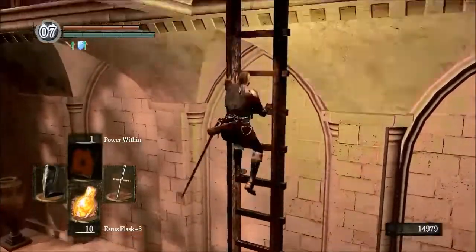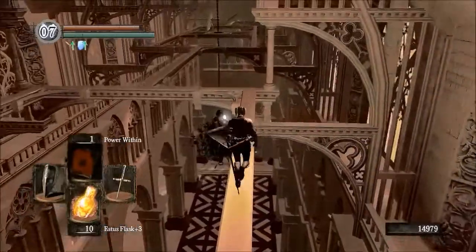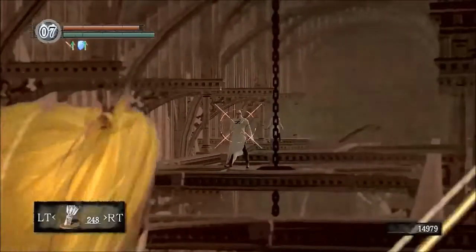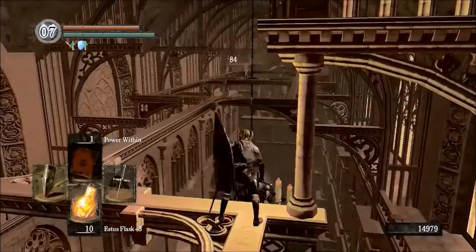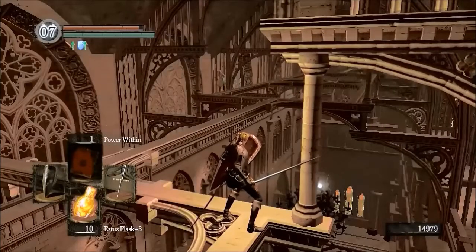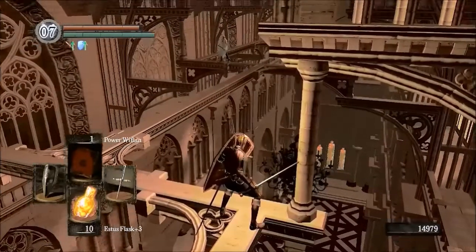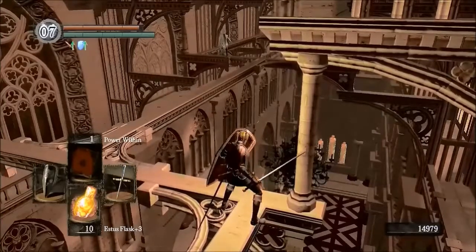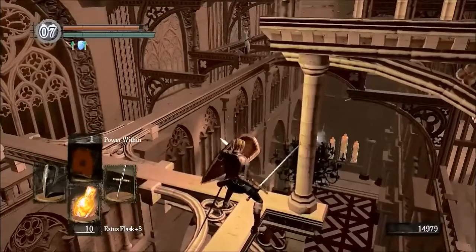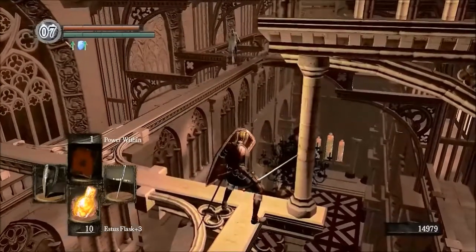Now let's just try and see if we can't make the platforming work for us, because sometimes these guys will be dumb enough to get enticed into jumping themselves off the side. So let's see if I can do that here. He's coming. Gonna stop and throw some knives for a second. They don't usually get locked into this all that much, although they do nudge you back a little bit. He's gonna get tired of this eventually.